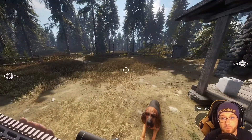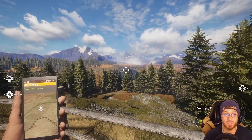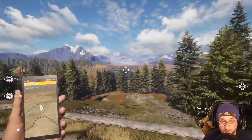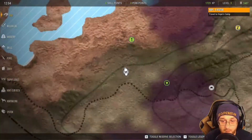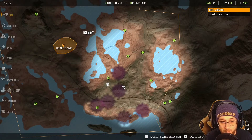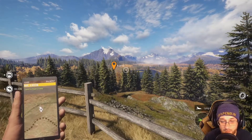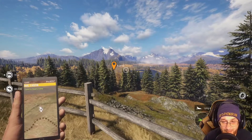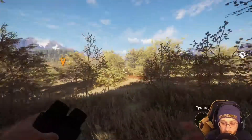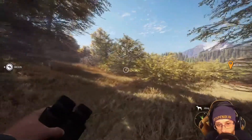Right now we're at the first outpost and we've got a task to travel to Hope's Camp. The view looks absolutely amazing right now. I've popped my map open — Hope's Camp is there, we can set a waypoint and travel there. We can do it by quad or by foot. I'm going to do it by foot just in case we encounter any animals and I can get a bit of practicing in. I've got my binoculars ready just in case we see anything.